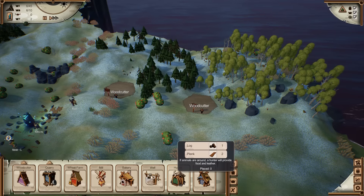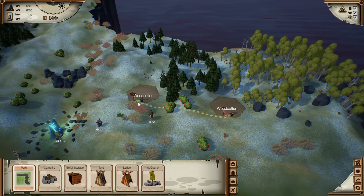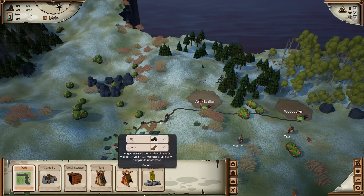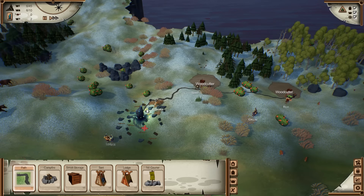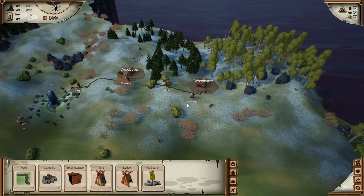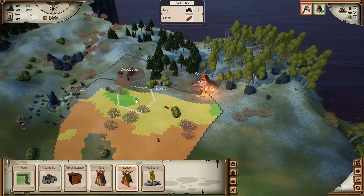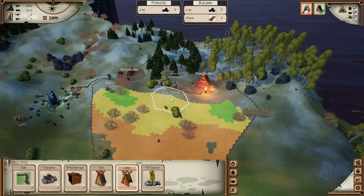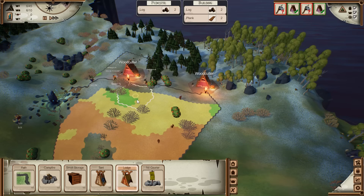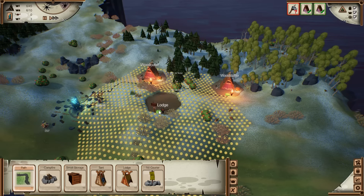First thing we'll do is hook up a path, and I'll have this kind of all around here. We need a place for these guys to sleep, so let's put in a lodge. Is that in range? I'm not sure whether it should be, but we'll give it a try. We'll have a path connecting that up.